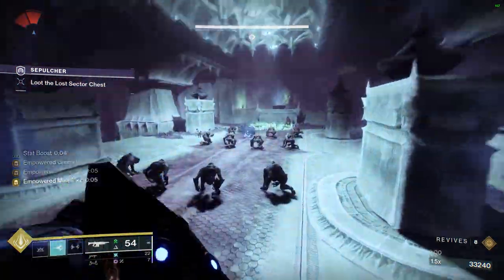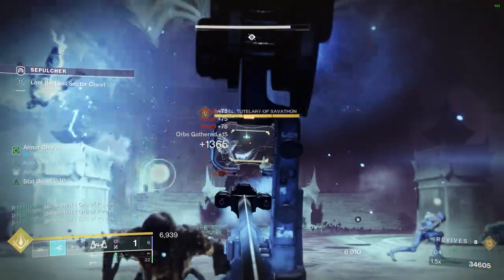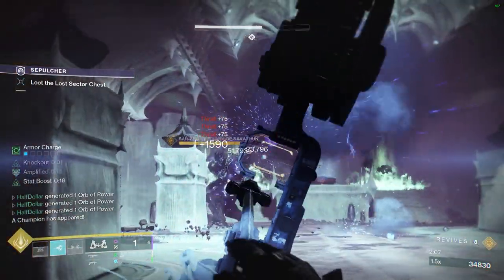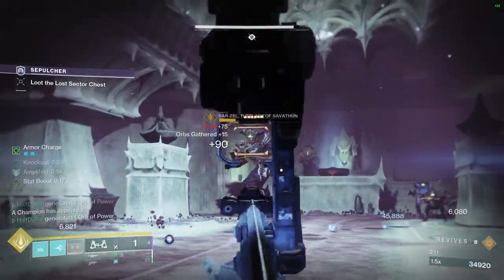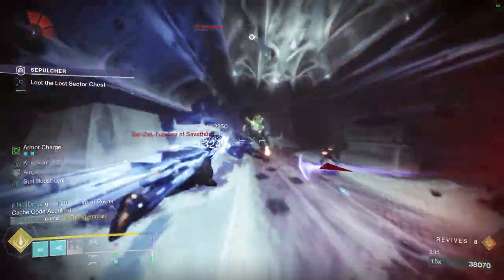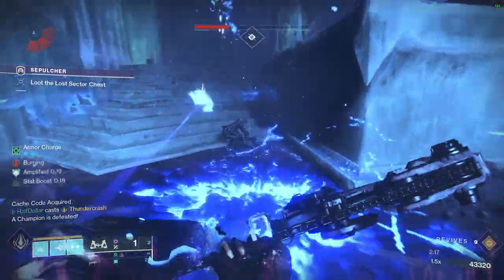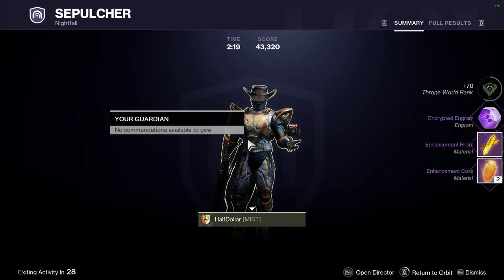I'm in the final boss room. I'm just going to throw my grenade in the middle of everybody and try to get Amplified again. For the boss damage, I'm just going to be using the Leviathan's Breaths, as I want to save my Thundercrash for the barrier. I got him right as he was about to start popping the shield, and that's all there is to it. Happy farming today.